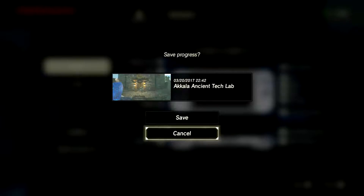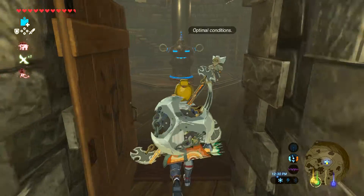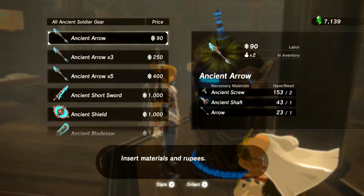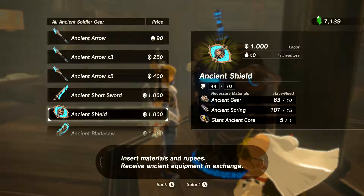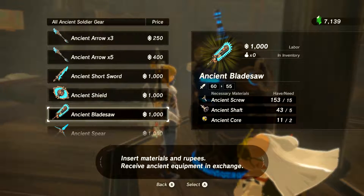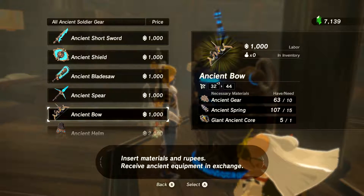Let's save it just in case anything odd should happen. Go inside here, we'll go up to the machine — I think it's named Cherry. And as you can tell, it sells some ancient arrows, the short sword, shield — which is good for deflecting, 70 defense, that's pretty good — blade saw, spear, and bow.